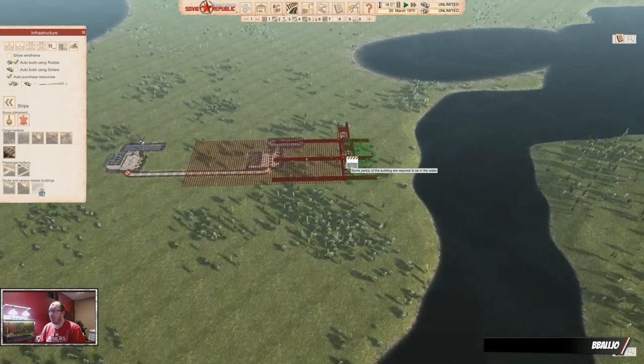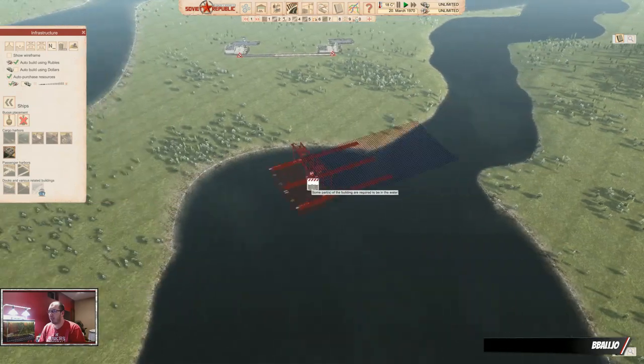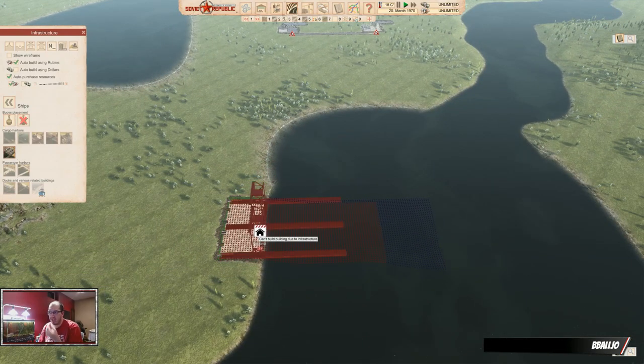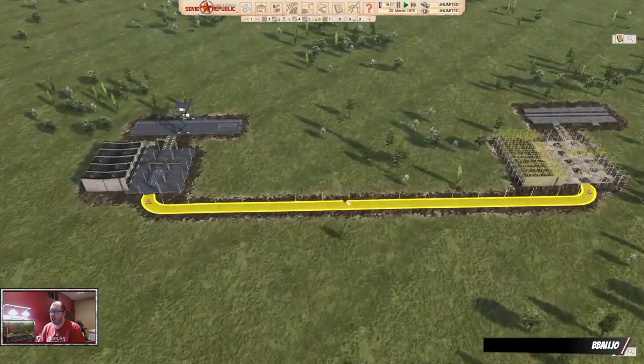There is a harbor building that you can also use. Now, harbors are not always easy to place, so let's see if there's a spot for it here. I think over here may work. It's just a large harbor — it has extra space for the containers, and that's all there is.